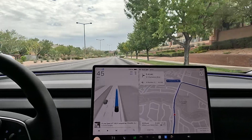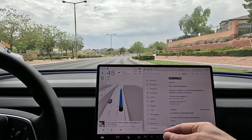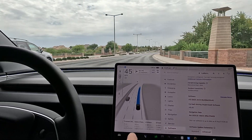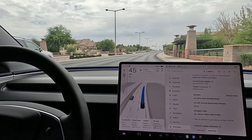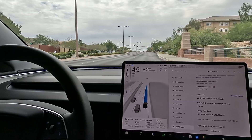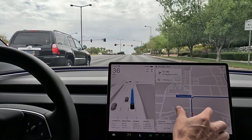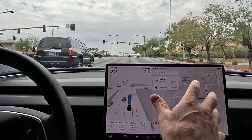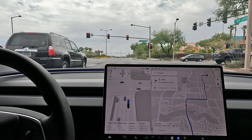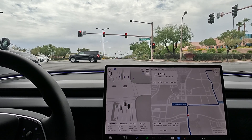What's up everybody, we're back. We're on version 2024.20.15 — this is 12.5.1 supervised Full Self-Driving. Currently at 67 on Wi-Fi for this version, 20.15, which is 12.5.1. We're cruising through Summerlin here, kind of a short drive. I'm going to probably add another route once we get to downtown Summerlin.